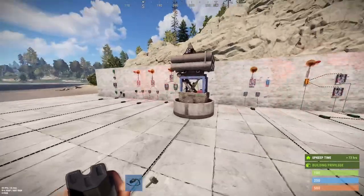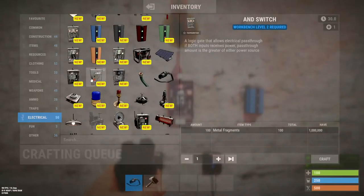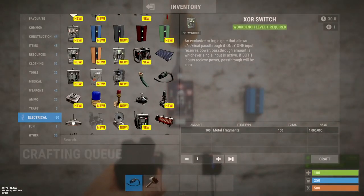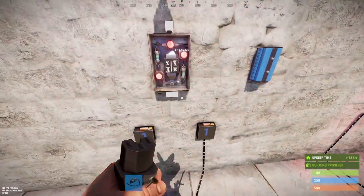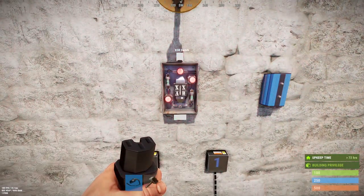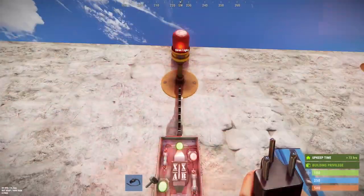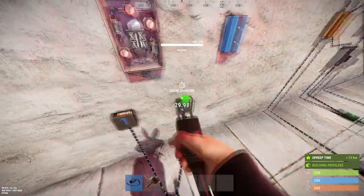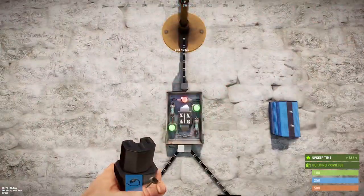Now let's talk about the XOR switch - exclusive OR, that's what XOR stands for. It's basically a NOT both. Unlike the AND switch that needs A and B, or the OR switch that can use either, the XOR switch works if and only if exactly one input is true. So if A is true, it turns on. If B is true, it turns on. But if both A and B are true, it turns off.